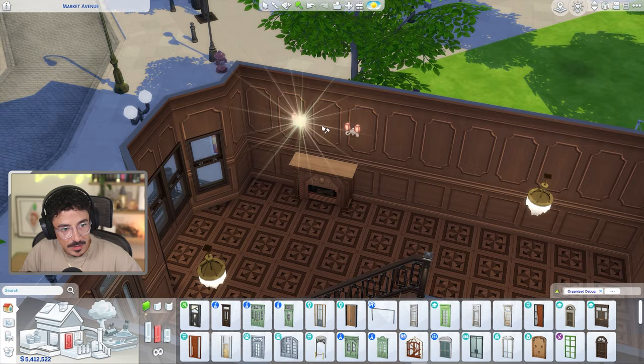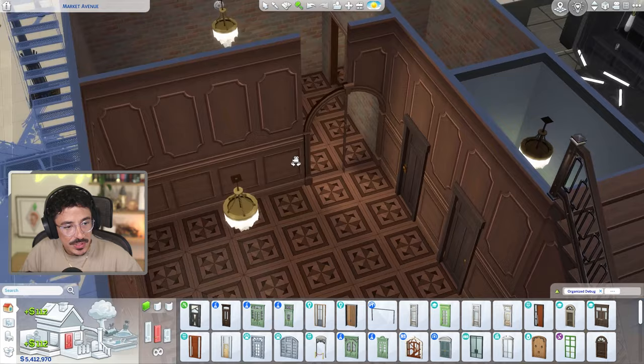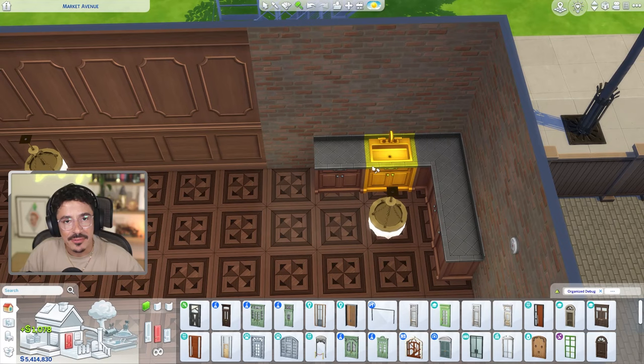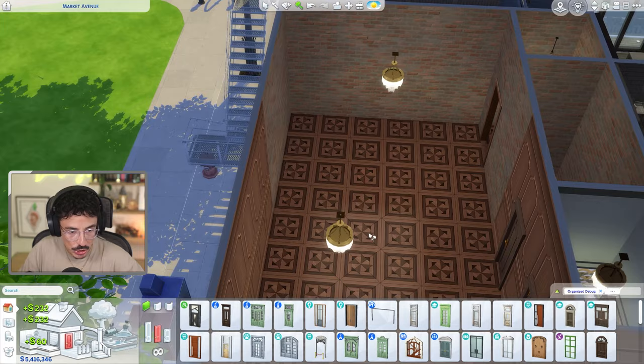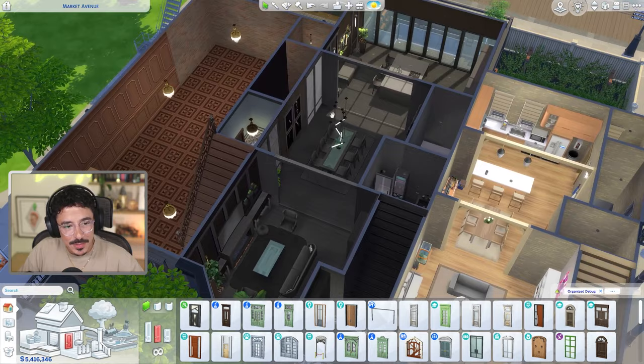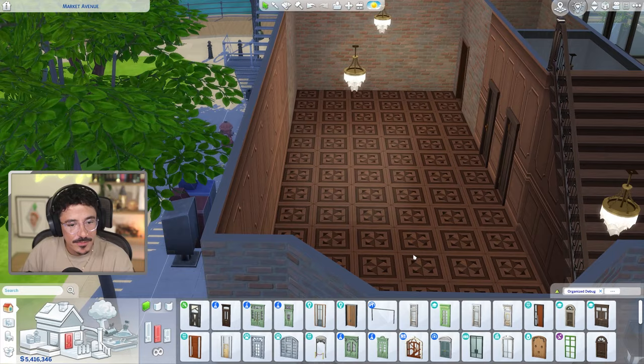I'm going to get rid of these sconces because this isn't the vibe we're going for in here. This is a nice big space — we need a brand new kitchen. I might try and use the new Chef Hustle kitchen pack. Thank you so much to EA for giving me that code; I was away so I couldn't check it out properly. Maybe we can fit that in here somewhere around this side. I'm not going to do platforms like I did in that goth house — we're going to keep it very flat all the way through, just very classy.